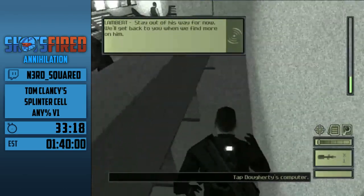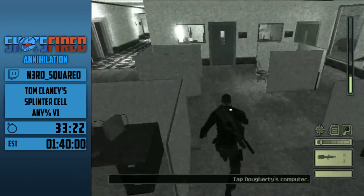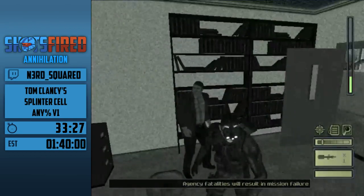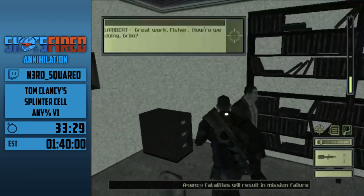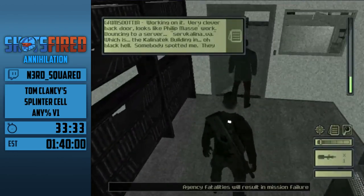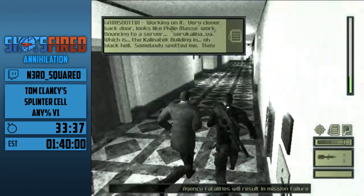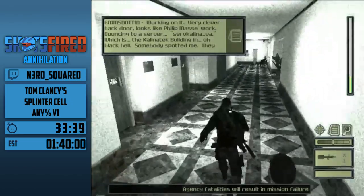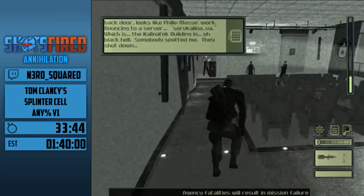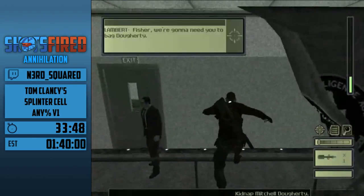Most enemies shoot fairly rhythmically in this game, but sometimes they don't — I usually say they got an ATB reset, like terminology from Final Fantasy XIII. Anyway, here's Doherty — Doherty is his own grown man, he does what he wants. He's generally going to run away from you. You want him to run right down the hallway, but sometimes he runs to the left.